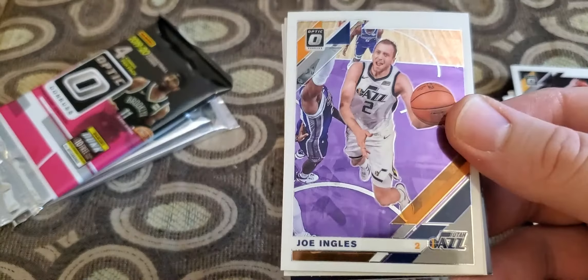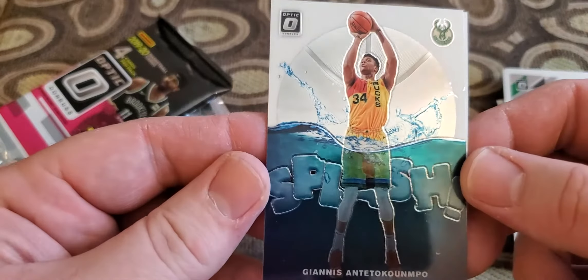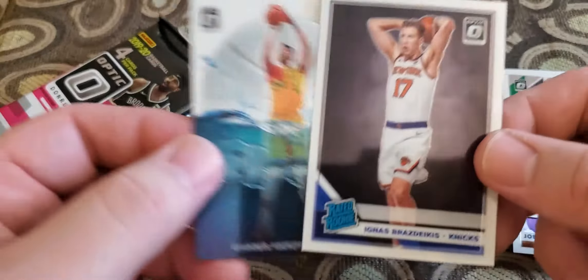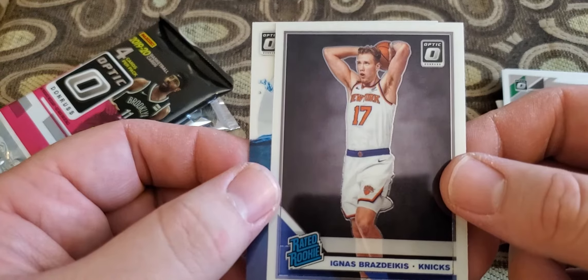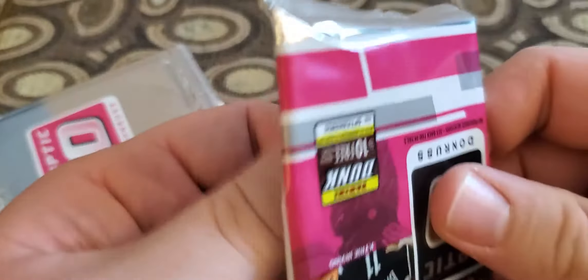I think I like them better than Mosaic and Prizm. Joe Ingles, Enes Kanter, a Splash Giannis, and a Bogdan Bogdanovic — yeah, I'm not sure how to pronounce that. That's one hell of a name. Got one more base pack and two pinks.